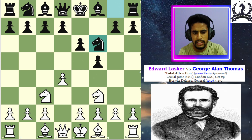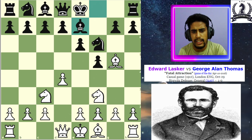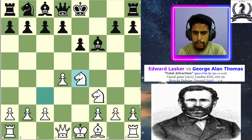...knight to f6 by his opponent. Immediately Lasker pins his knight, and after bishop to e7, Lasker takes the knight. After bishop takes bishop, Lasker strikes immediately in the center with the move e4, and after pawn takes pawn, knight takes pawn. Now his opponent plays b6.